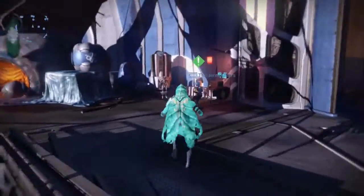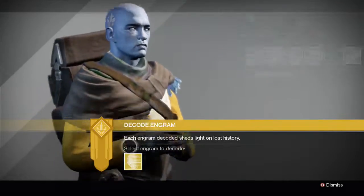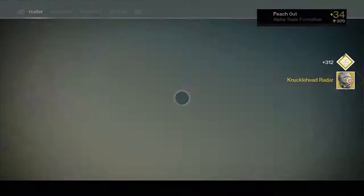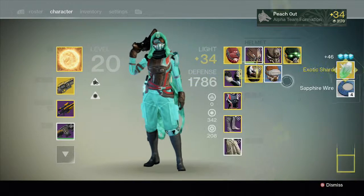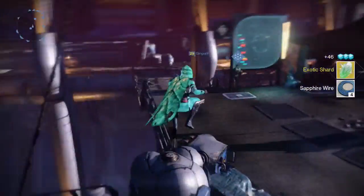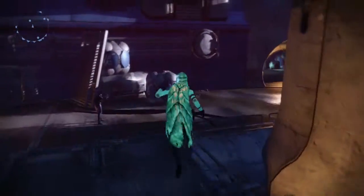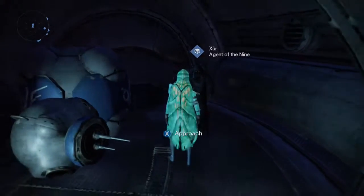That'll probably be it for this video because there's nothing really else to talk about with Xur. We got the Knucklehead Radar — don't need it, gonna dismantle it. So that's it guys, hopefully you enjoyed the video, drop a like if you did. If you get any helmet engrams let me know what you got. Peach out.